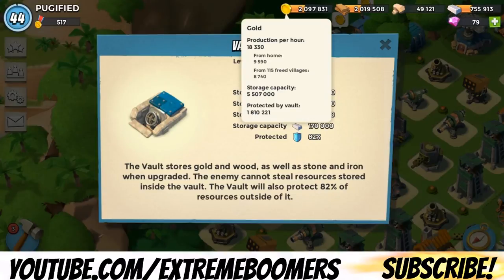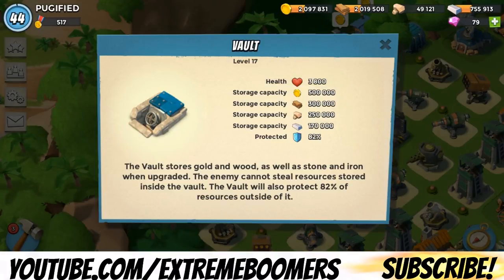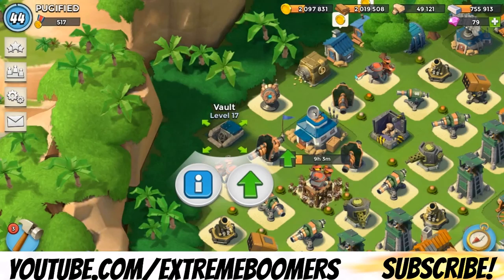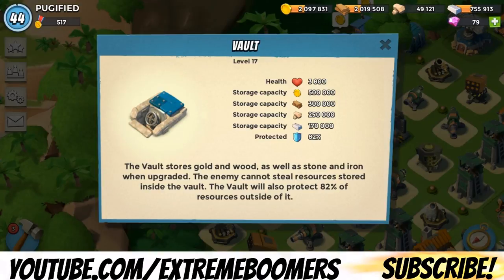So let's look at my gold. I have 2,000,000 gold — I'm just going to round for this calculation. Inside my vault, I have 1.8 million gold protected, and that's a lot of gold. That means only 200,000 of the gold people could take out of my 2,000,000, which is actually very good. My vault is level 17 — some of you probably have level 20 vaults — but I try to upgrade it at each HQ level. As you can see, I can't upgrade it again right now.